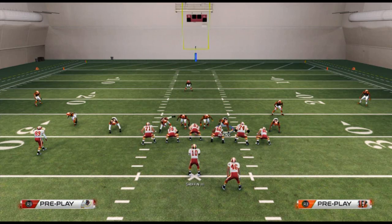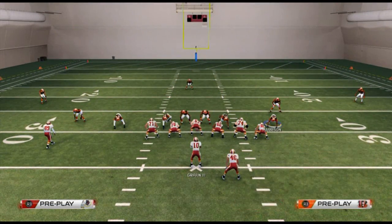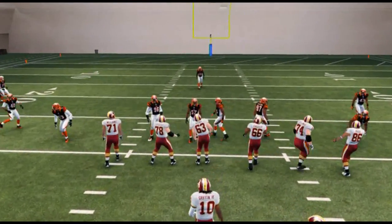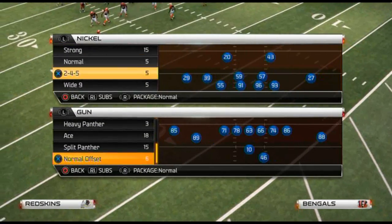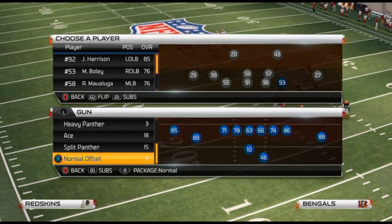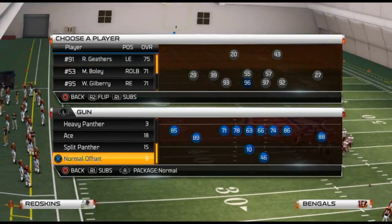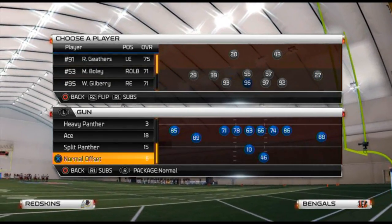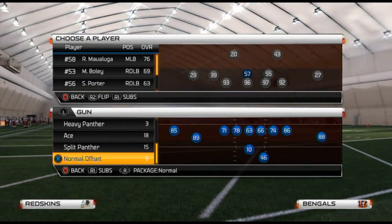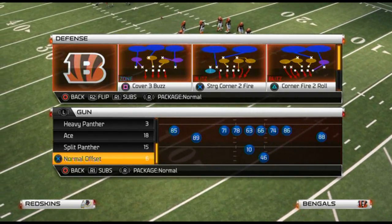Basically what I like to do — I'll show you this — is hop into the Nickel 2-4-5. What I like to do with this depth chart is put Harrison and Johnson in, essentially the same lineup as my Nickel Wide Nine. The cool part is you can put Maualuga in the game and have a little more flexibility with your coverage defenses. The blitz we're going to talk about today is the Strong Corner Two Fire.